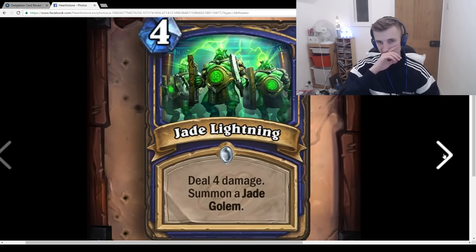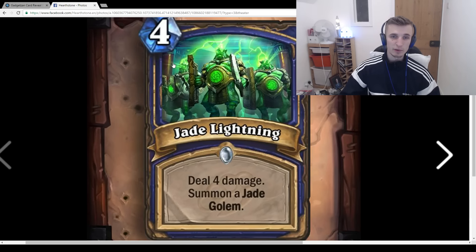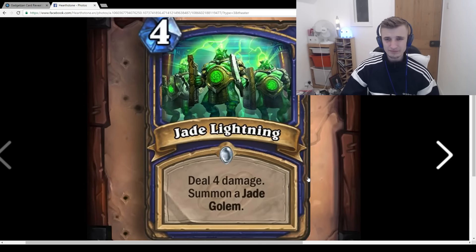Jade Lightning: 4-mana, Deal 4 damage and Summon a Jade Golem. It kind of makes Jade Golem Shaman feel like a control deck since it's essentially a removal spell that also summons a minion. But I don't feel like Jade Golem Shaman is going to be that good. It's not overly powerful on its own, but there's lots of things that die to 4 damage — Tomb Pillager, Frothing Berserker, Totem Golem. Your opponent plays Tomb Pillager and you play this and summon a Jade Golem — that's okay. Not terrible.